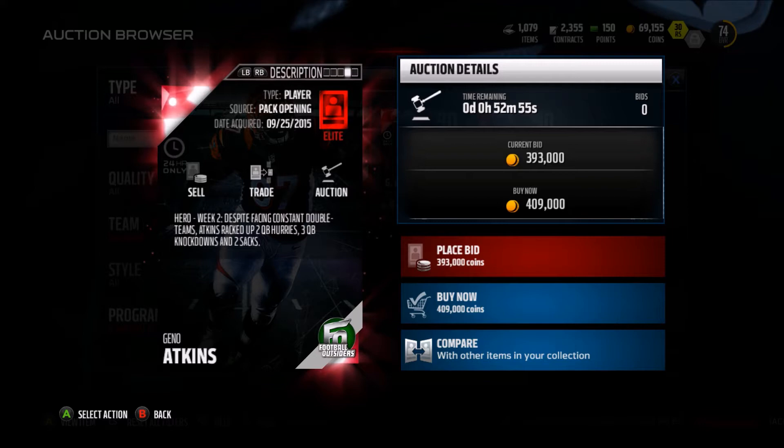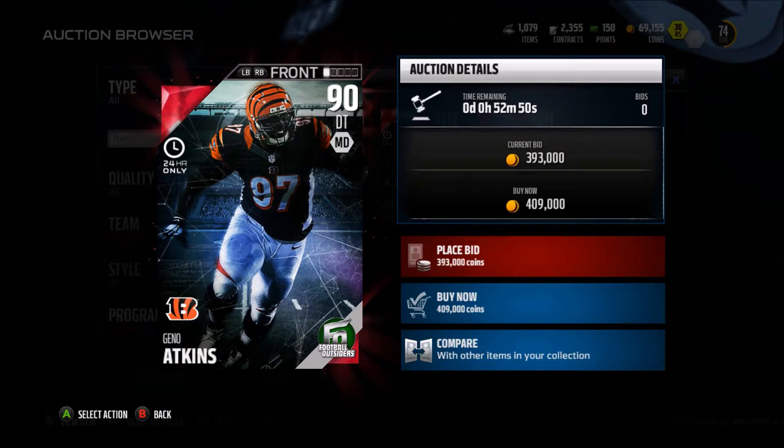Week 2, despite facing constant double teams, Atkins racked up 2 QB hurries, 3 QB knockdowns, and 2 sacks. Not a bad card.